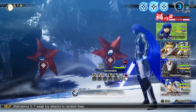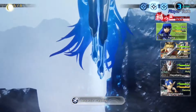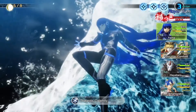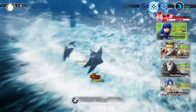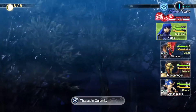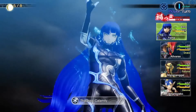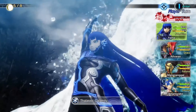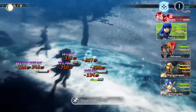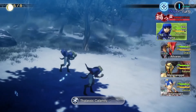I like water, okay? I already went over this with Miracle Water. I truly wish the franchise would bring back the Aqua spells. Thalassic Calamity is an ice-based move that can hit random foes up to seven times. Admittedly, it's not the most powerful — far from it — but the ocean heeds his call. It's a giant tidal wave that rains down on your foes, and I don't care. I love this move.